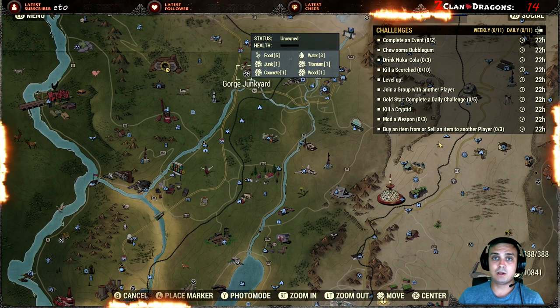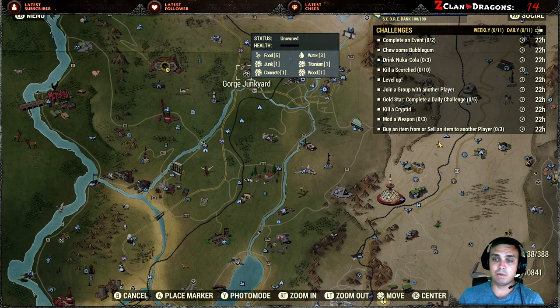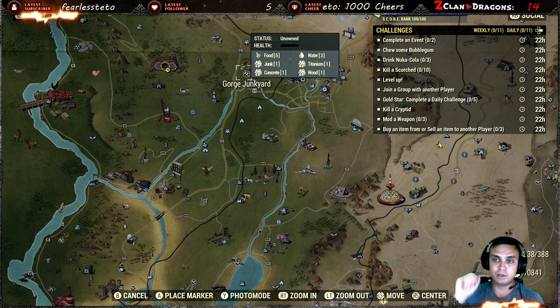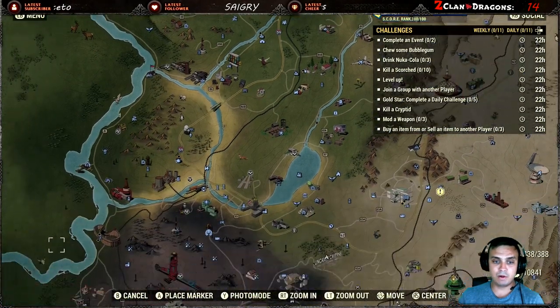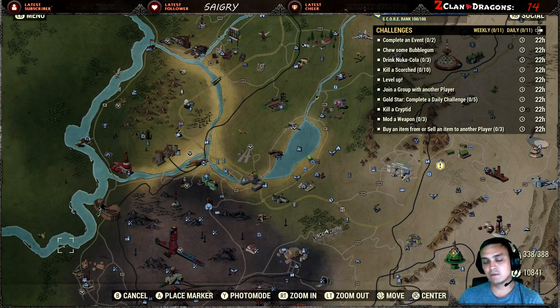To chew bubblegum — you should have bubblegum as soon as you level up because you get bubblegum when you level up. Never sell bubblegum, don't drop them, don't sell them, keep them at all costs so you can complete these challenges without spending extra time.